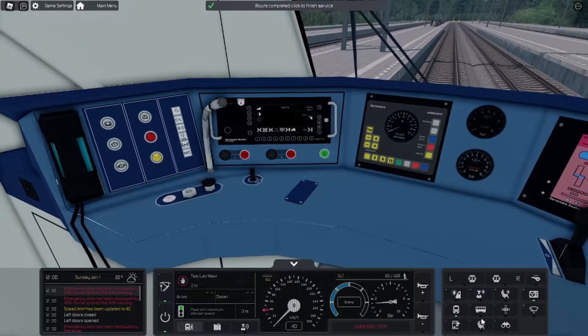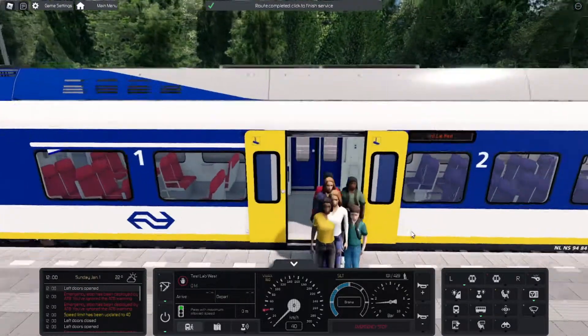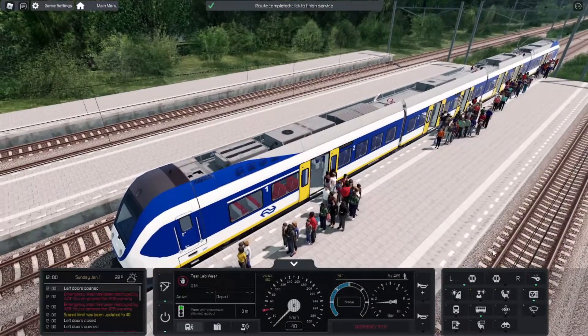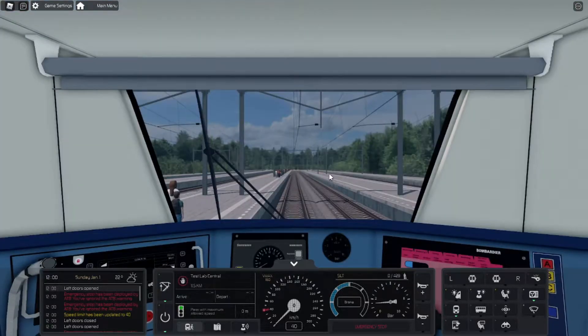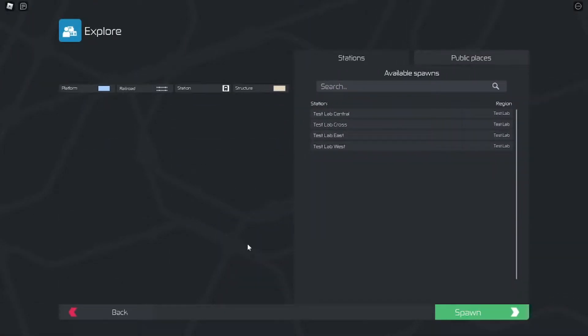Click to finish service. Do I just open the doors now? That's so cool. Alright, everybody's out of my train. This panel has options — let's go to this route. Let's go to the main menu. There's an explore button. What does explore do — do you just walk around or something?